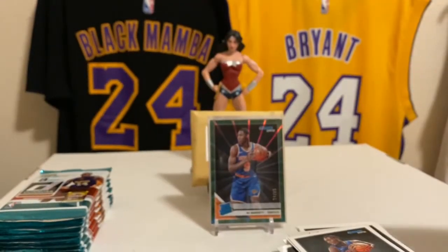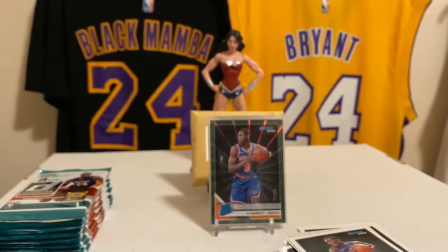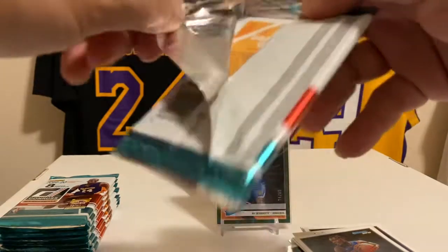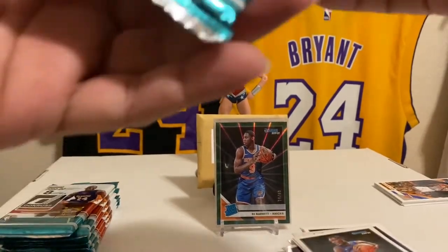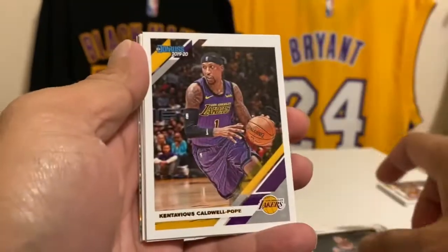Gary Harris — I think that's his first Donruss card in a Laker uniform, if that means anything. I know everyone's trying to get LeBron in his Laker uniform in Prizm, because last year's Prizm he wasn't. But his Optic base card — oh wait, we got an auto right here! We'll get to that later — put that right there. So we got an actual physical auto, not a redemption this time. DeAndre Hunter, KCP — one off the jersey number — two out of 25, Anthony Davis! Jeez, that's awesome!